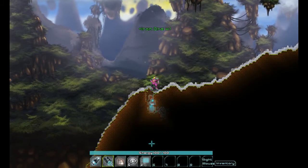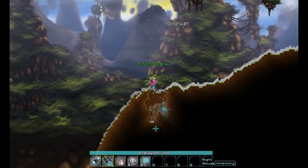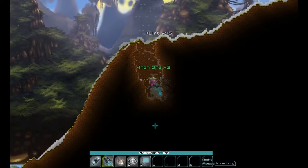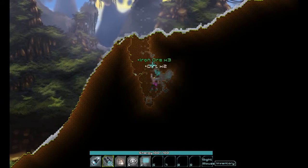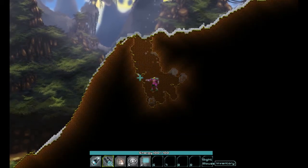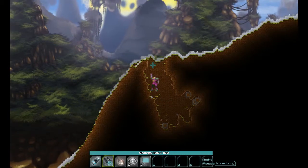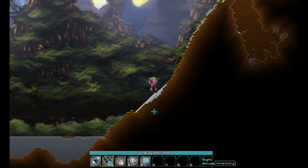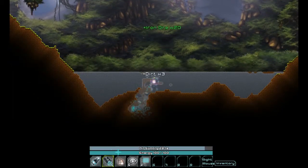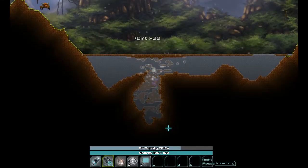I see a little bit of iron right here — let's go ahead and grab that. There's more iron! That sound when you collect stuff can get really annoying, cause it plays with each individual unit you pick up. Oh sweet, a body of water — with iron in the bottom of it! So we got plenty of iron.